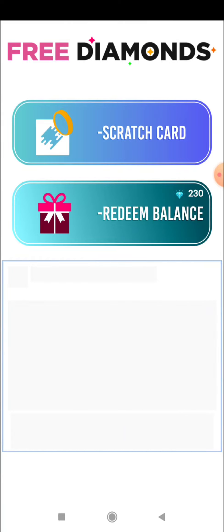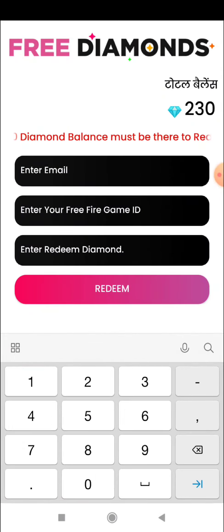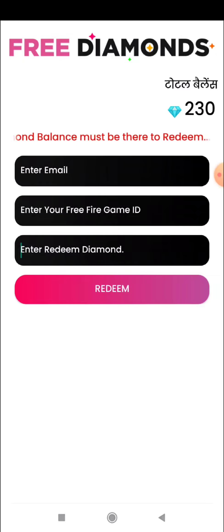How did 230 happen? That's right, so let's go. If you need a free file, you will need a few diamonds. Simply touch on redeem balance. You need 1000 diamonds to redeem. Like, I have 230 so when you have 1000, then you have to do email and add, and redeem.